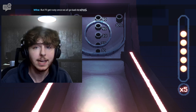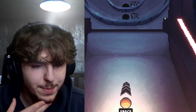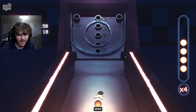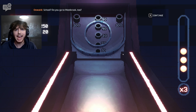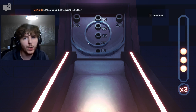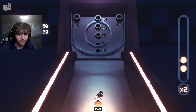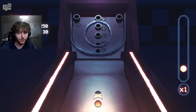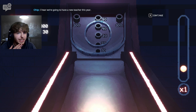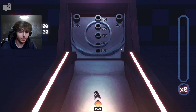The host tries more rounds, struggling to aim correctly. Mike drifts his ball perfectly. They discuss going to Westbrook — apparently the only school around. After several more poor rolls by Oz, Chip says last ball, make it a good roll. The host misses again badly. Chip jokingly threatens to beat Mike up later. Mike says it's just motivation to try harder next time.